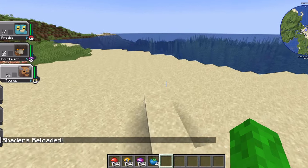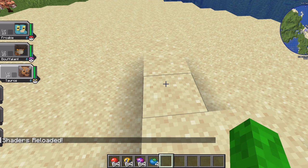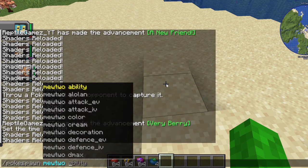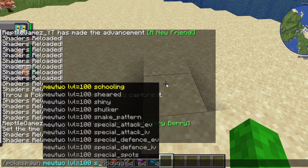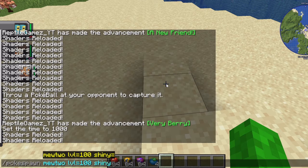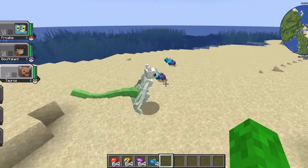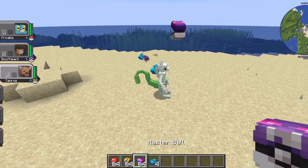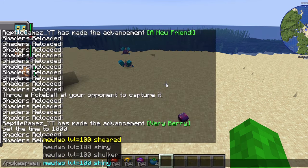He dropped a spoon — it's for an Alakazam. Wait, so can I choose the level? Like, if I go level 100 and then I do shiny... it's a shiny level 100 Mewtwo. Can I do higher than 100? What if I do level 1,000?